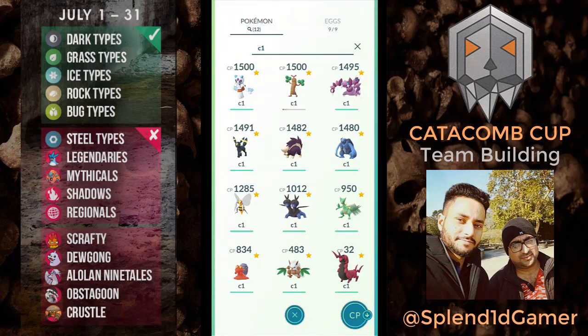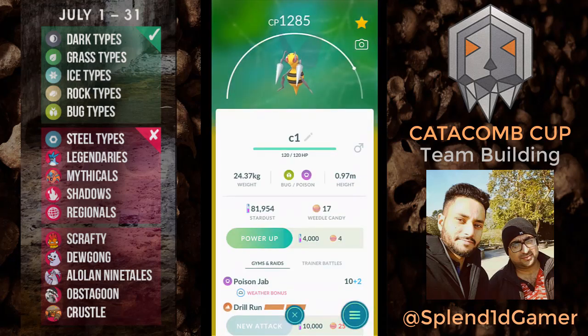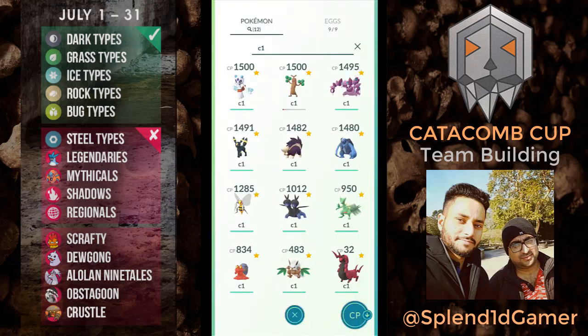Now thinking about the lowest row — Septile, Shiftry, Scolipede, and Magcargo. Magcargo is the one I'm really thinking of using. Beedrill we can definitely use, and so can every other Pokémon — it's a bit confusing. If we consider rock type, Pseudo Voodoo is getting things done. For dark type, we've got Umbreon. For ice typing, Drapion can handle it. Those three look good. Poison and bug is done with Beedrill — that's four Pokémon.